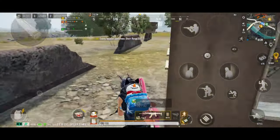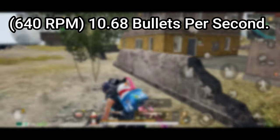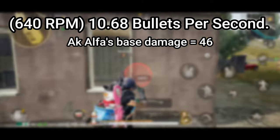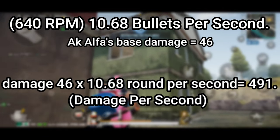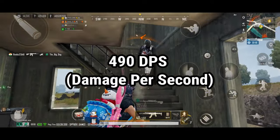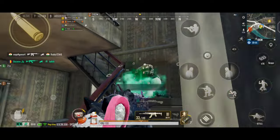Alaska Alpha has a fire rate of 640 RPM, which means it can fire 10.68 bullets per second. With a base damage of 46, if you multiply the base damage by rounds fired per second, you get damage per second. Alaska Alpha has a DPS of 490 — meaning it can do 490 damage in a second, and it only takes 100 damage to kill a single enemy.